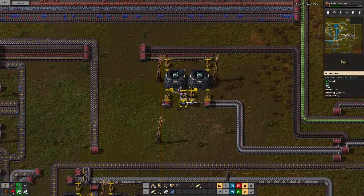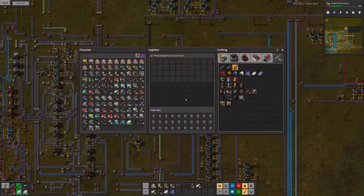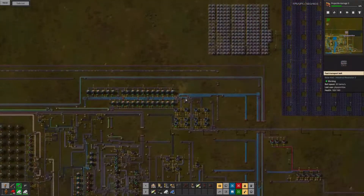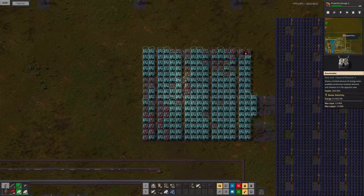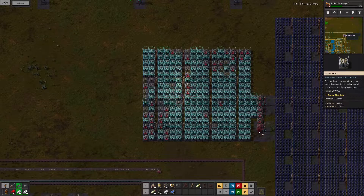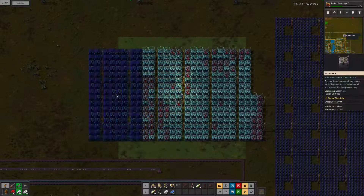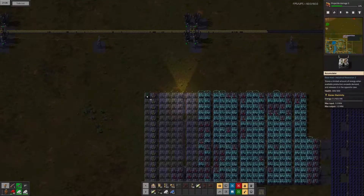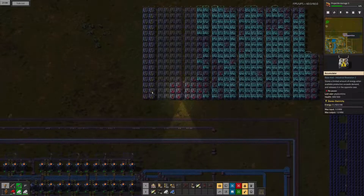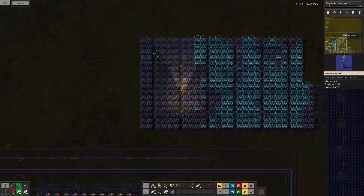Now I realize I can get some accumulators going and build them up there. There were already some blueprints that hadn't been built yet, so I can build those and also place some new blueprints. I'll help the bots of course, because I'm a nice person and because it goes faster that way.